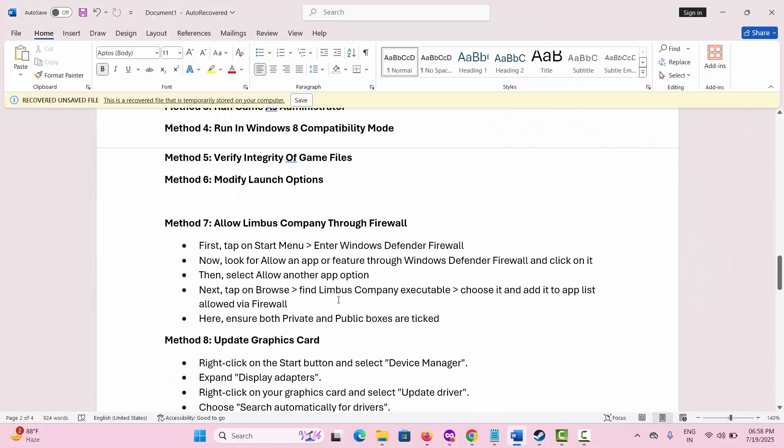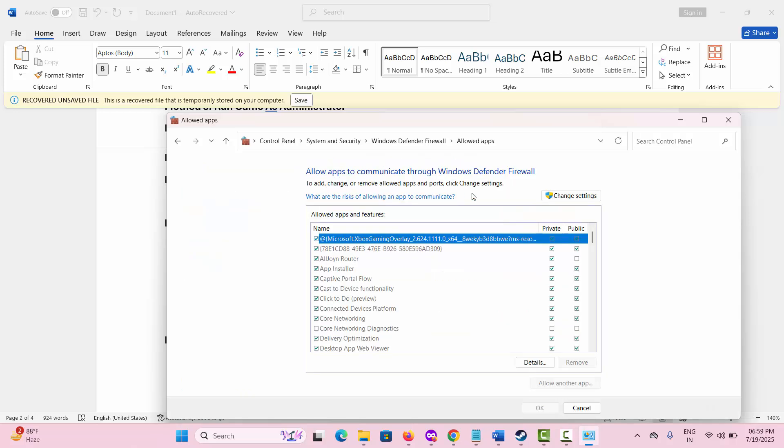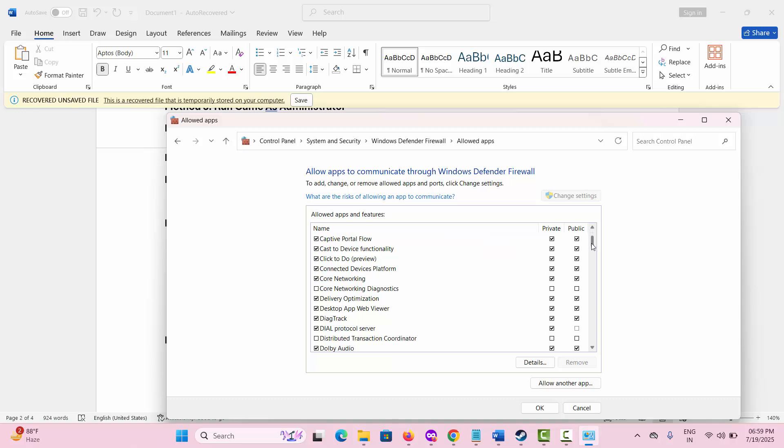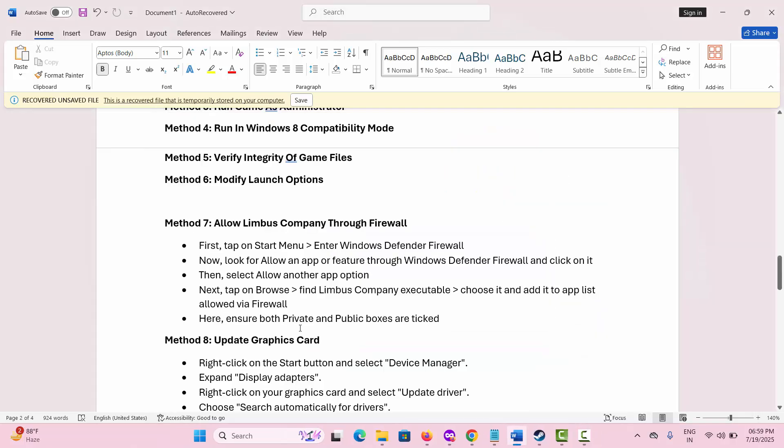The next solution is to allow Limbus Company through the Firewall. For that, go to the Search option and look for Windows Defender Firewall. Click on Allow an App or Feature through Defender Firewall, then click on Change Settings. Look for the game if it is already listed, or add it manually. Once you find your game, make sure both Private and Public boxes are ticked, then click OK and check if the issue is resolved.